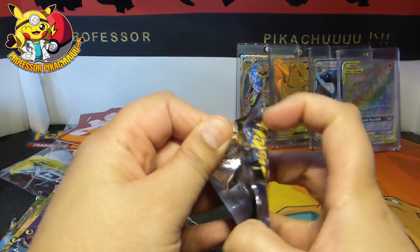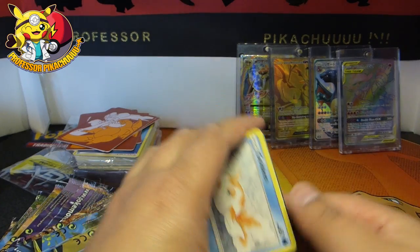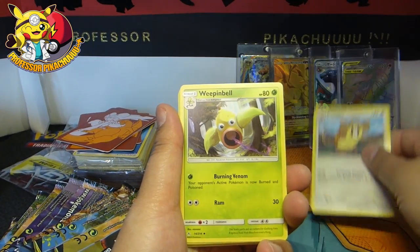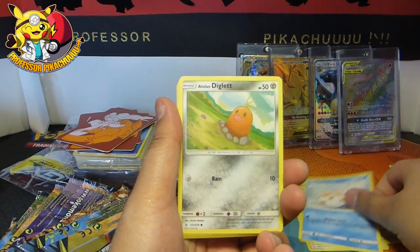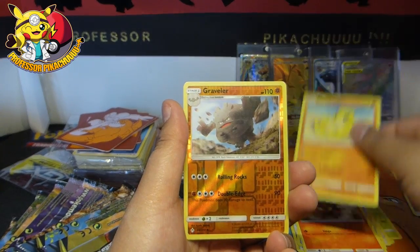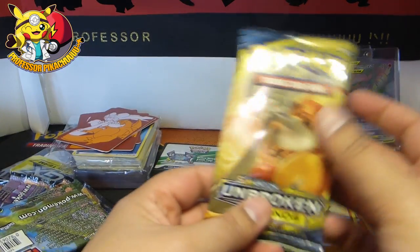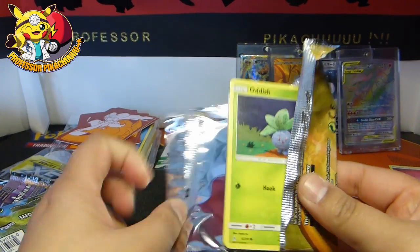Let's see what we can get. Will Unbroken Bonds be any nicer to me than it has been? Codes are that way, four from the back — that does not change. We have an energy, a Raticate, Weeping Bell, Fero, Goldeen, Diglett, Slowpoke, Littlin, Sandshrew, a Graveler, and a Slowbro. That is a duo that you want, guys.